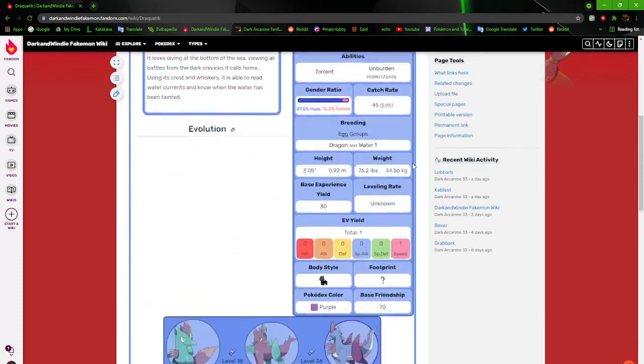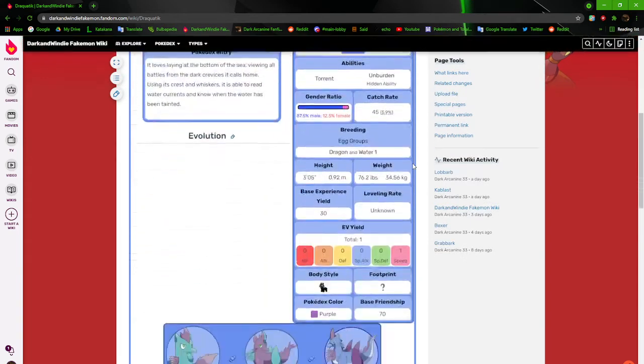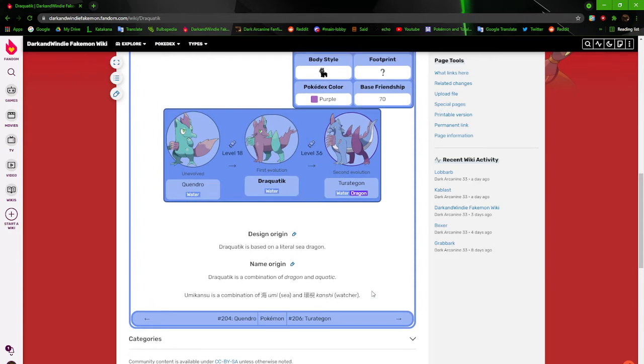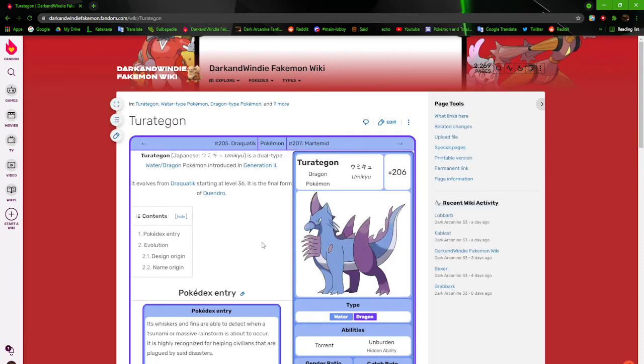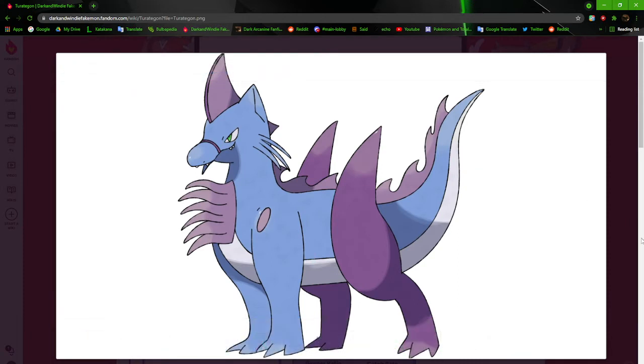Wait — its Japanese name is Umi Kansu? I think 'umi' is Japanese for sea, combined with 'watcher,' I guess because it watches over the sea to see if the water's tainted. It just feels weird. And why did I give it Unburden as an ability? Moving on — Teratagon.